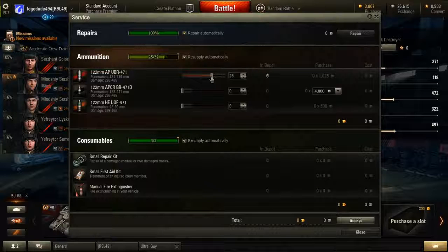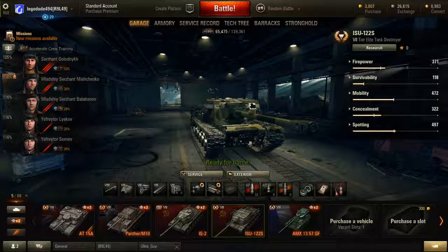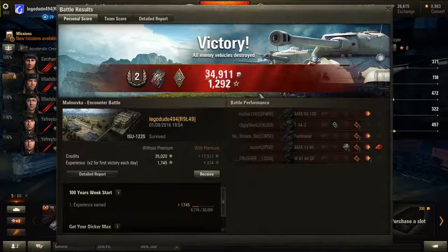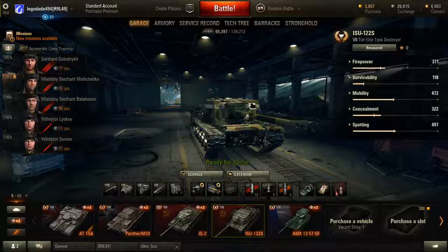It has a 32-round capacity, which means if you load up eight APCR rounds, you'll only have 24 AP. With the rapid fire rate, you may end up running out of ammunition if you're shooting a lot. Each shell costs over 1,000 credits. In the match shown, I earned 35,020 base credits but paid 17,425 credits just on ammunition — plus I only had to repair a couple of damaged tracks. The ammunition is very expensive, so keep that in mind.